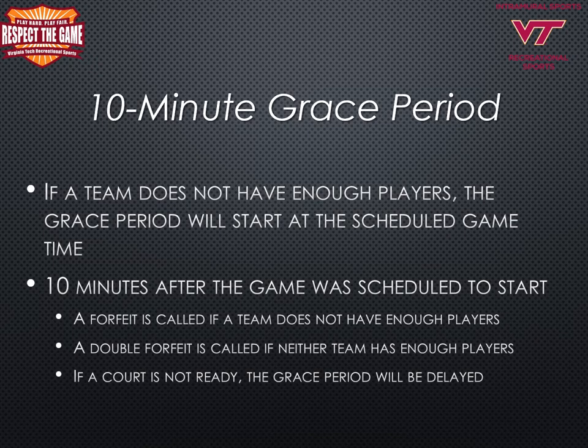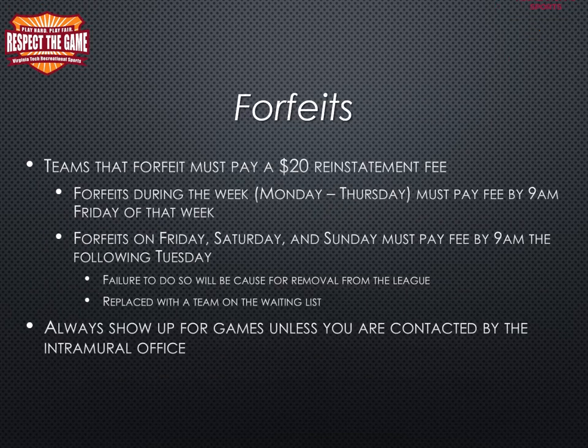If a team does not have enough players by game time, the grace period will begin promptly at the stated time on Fusion. The grace period lasts for 10 minutes after the game was scheduled to start. A forfeit will be called if a team does not have enough players, and both teams will forfeit if neither team has enough players. If a court is delayed due to the preceding match, the grace period will be delayed. Teams that forfeit must pay a $20 reinstatement fee online. For games forfeited Monday through Thursday, this fee must be paid by 9am Friday. For games forfeited Friday, Saturday, or Sunday, the fee is due by 9am the following Tuesday. Failure to pay in a timely manner will result in removal of the team from the league.